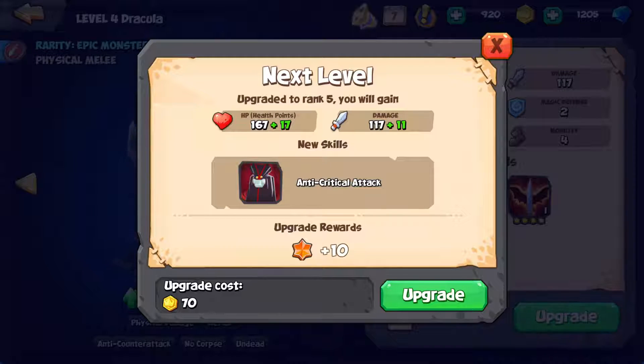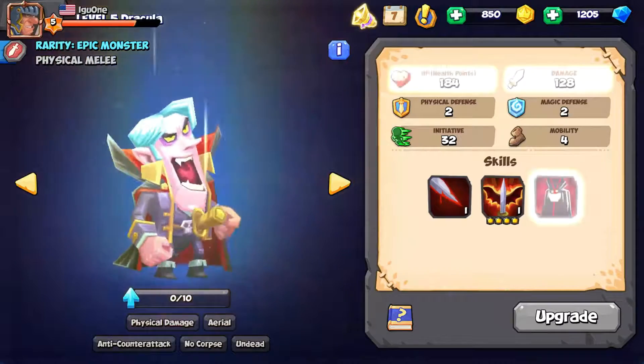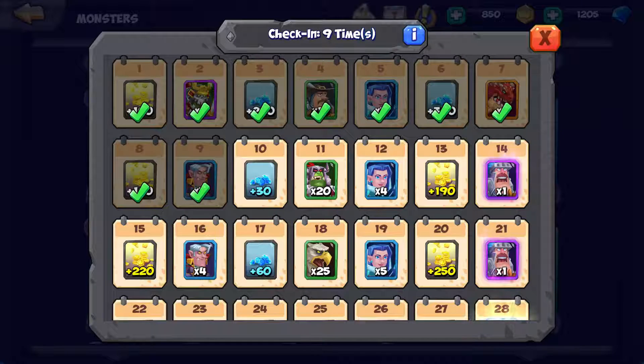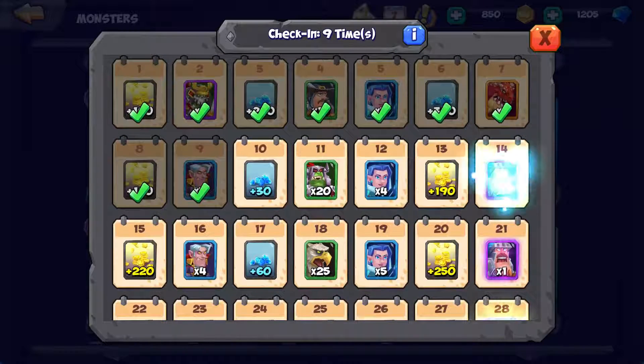Alright, Dracula — we can rank him up, so let's do that. He's going to get his passive: immune to critical attacks. That's kind of useful right there. We're going to get more parts of him. I'm really looking forward to getting some more Rambo, but this guy here too — I like this guy. Very good with the horse, gets places really quickly.